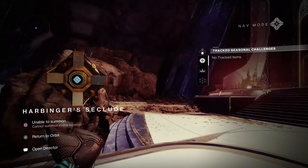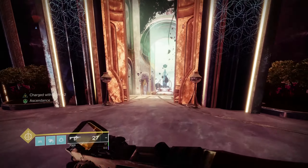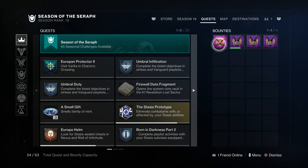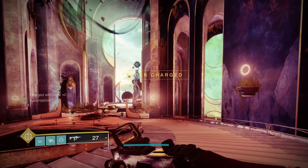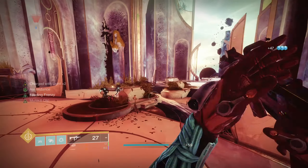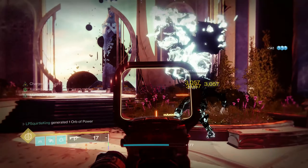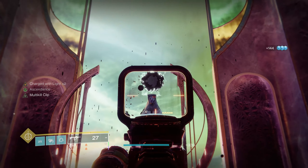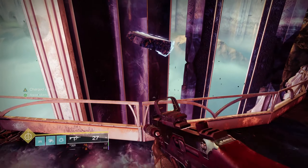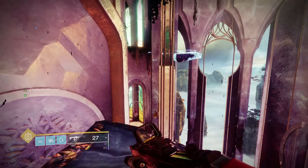We are here in Harbinger's Seclude — this is where we would fight that boss before going through the portal in the Dark Monastery mission. The clue says crush the first queen's crown beneath your boot heel. The first queen of the Awoken is represented by that statue right here — you see that statue all over the Dreaming City. That is not Mara Sov; that is a different Awoken — I believe it's actually Mara's mother. Her statue's crown is obviously going to be up at the top, so crush the boot heel means literally go up on top of her head. If you go right up to the bridge and turn right, you'll see platforms starting to form as long as you are Ascendant.